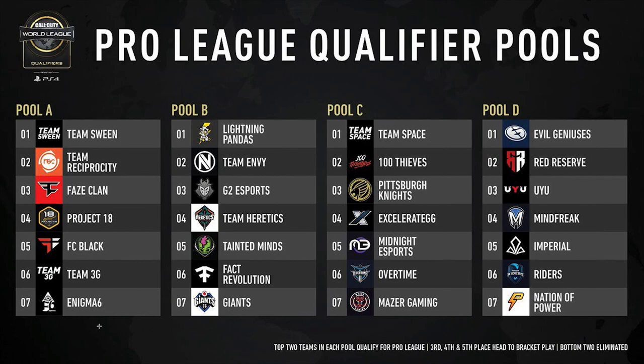It begins with a round robin in each individual pool that takes place over the course of four days. Let's look at Pool A — Team Sween trying to make the Pro League. They are going to need to play all six other teams in their pool over four days, playing one or two series every day. If they can finish in the top two, where Team Sween and Team Reciprocity are projected to finish, they will automatically qualify for the Pro League. If a team finishes in the bottom two — sixth or seventh place — they are automatically eliminated.